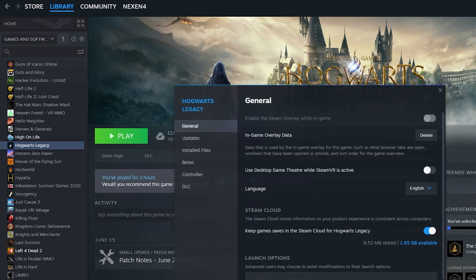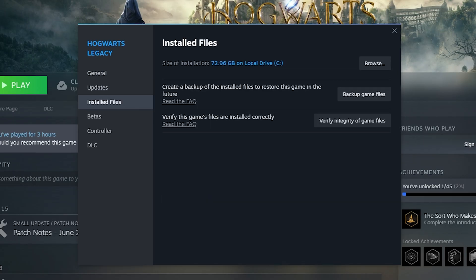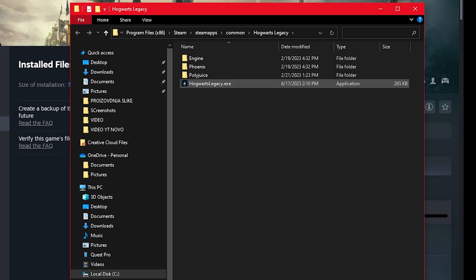To install the mod, right-click on the game in your library and select Properties. In the General tab, make sure that 'Use Desktop Game Theater while SteamVR is active' is turned off. Go into the Installed Files tab and click on Browse. This will take you to the folder where your game is installed.